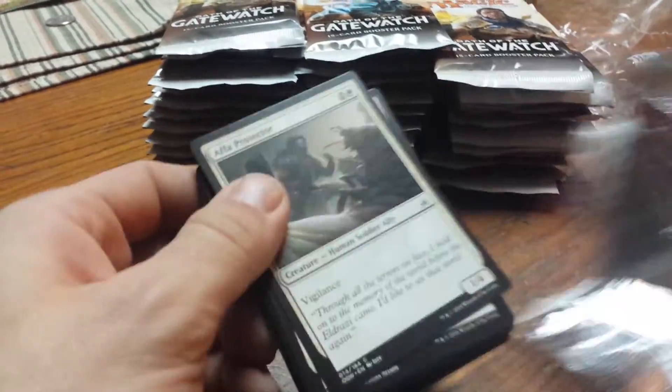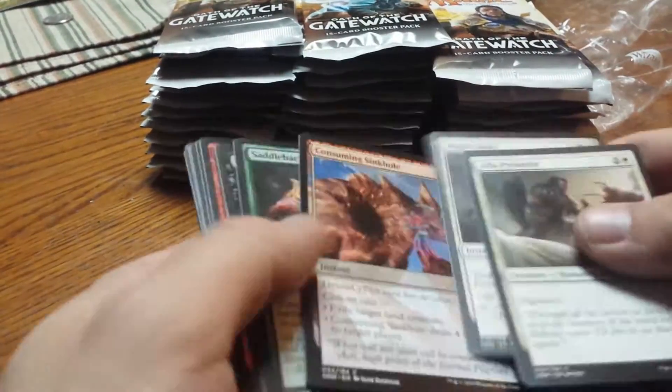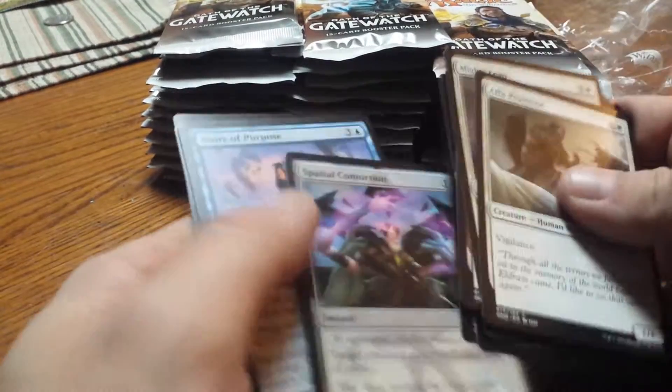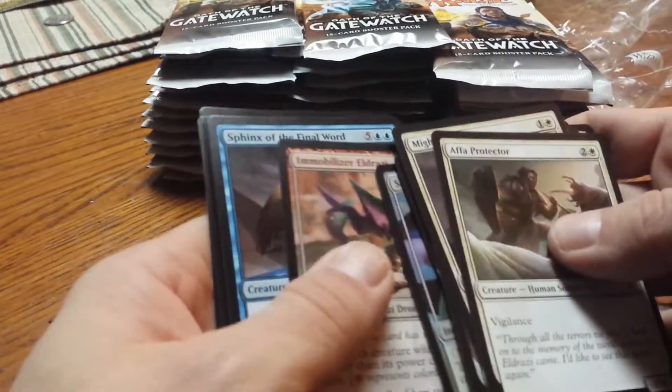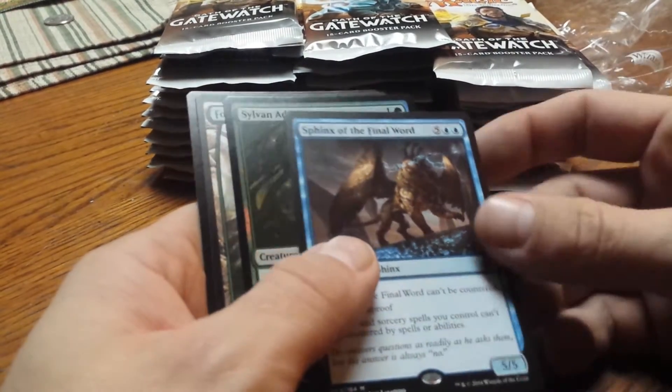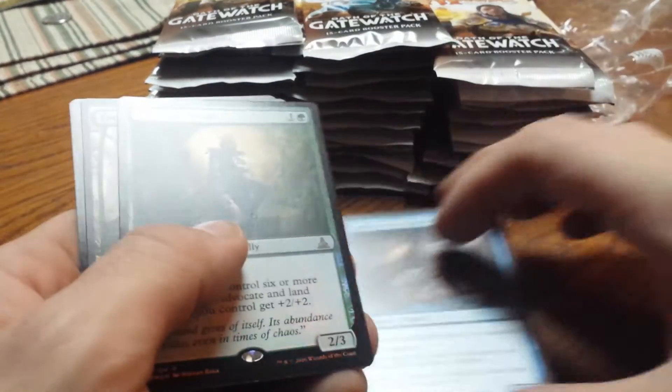Maybe we'll just get right into it. Your commons, your uncommons, and a rare Sphinx of Final Word, and a Sylvan Advocate foil.